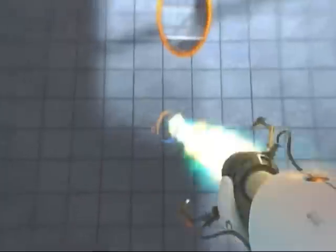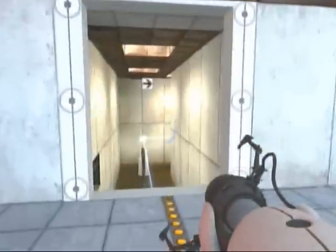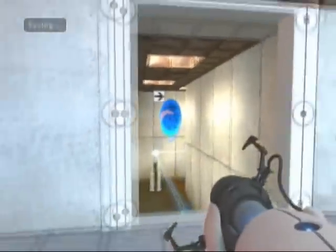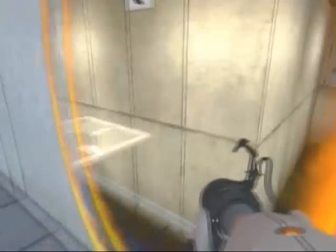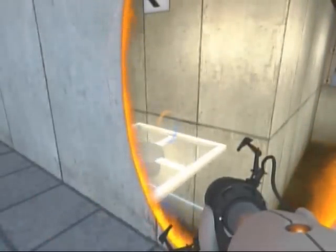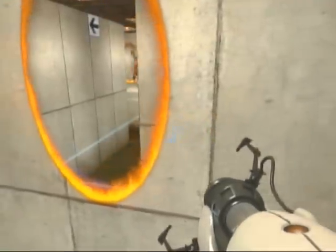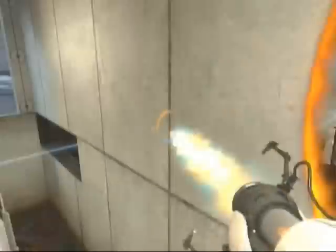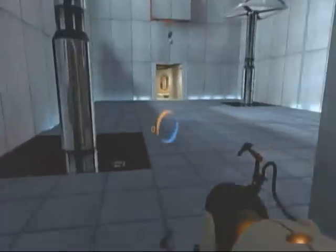Just go back onto the other side, because activating that turns on these platforms. Fire a blue portal here and an orange portal there. Wait for a platform to come. For those going for the Out Of A Blue achievement, just be careful what portals you're firing. We'll wait for another platform — fire again. And this time we'll just jump through, and we made it.